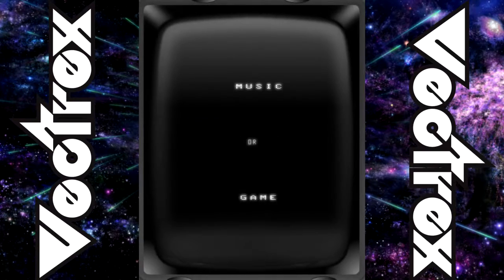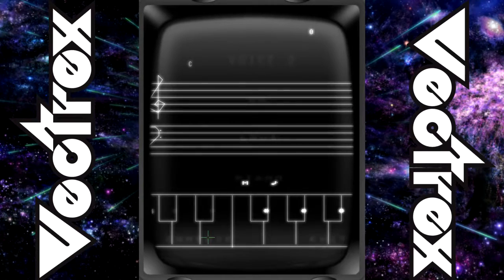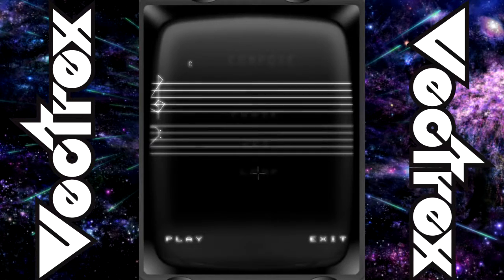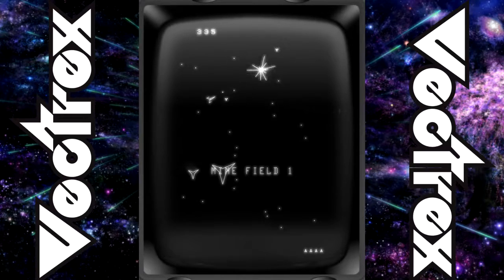Another cool feature the Vectrex had was the light pen, which worked very similar to a light gun for old CRT TVs — like the PlayStation had Point Blank, which was one of my favorite games ever with the light gun. And Nintendo had their obvious one — Duck Hunt, that's it! The light pen doesn't seem to work very well on this emulator, or I can't figure out how to compose a loop. I've never really tried the Vectrex light pen games before, so I just wanted to give it a go.